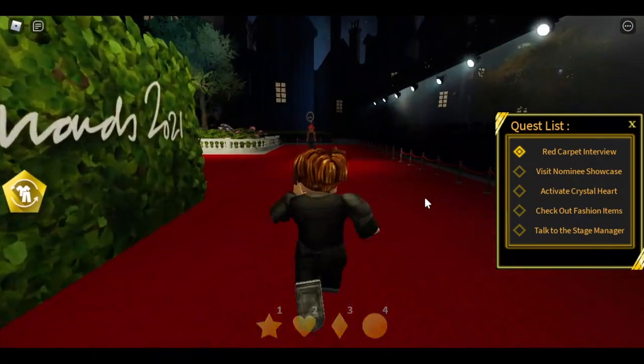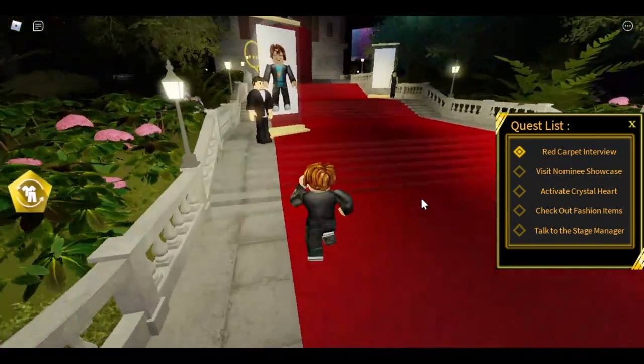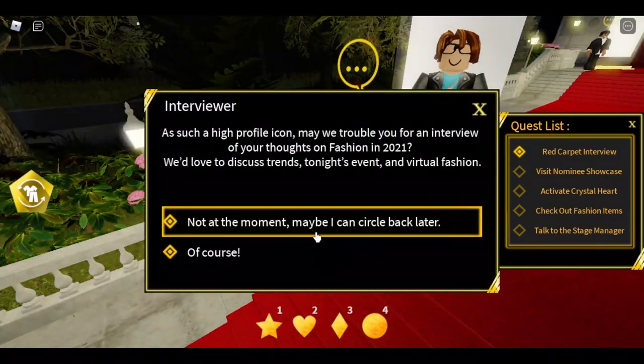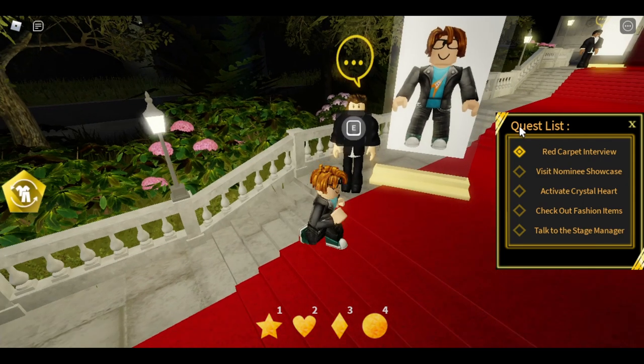So what you want to do is walk a little bit for the first contract and click on the left. Then what you want to do is talk to this dude, click the bottom one, and then you can click any of them - and then you go to the first part done.